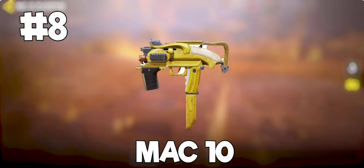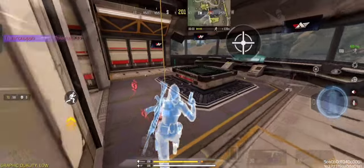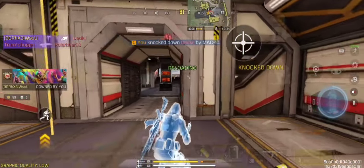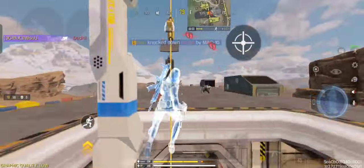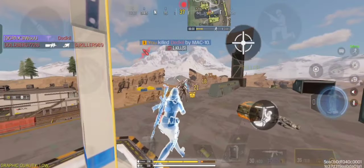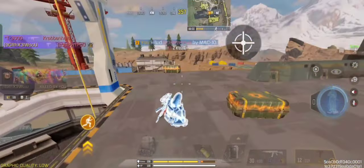Coming at number 8 spot, we have MAC-10. MAC-10 is one of the deadliest weapons in this game, but it has the lowest damage output in the entire SMG family. However, don't let this low damage fool you, because MAC-10 is the fastest firing gun in the entire game, which means you can deal the most amount of damage every second.